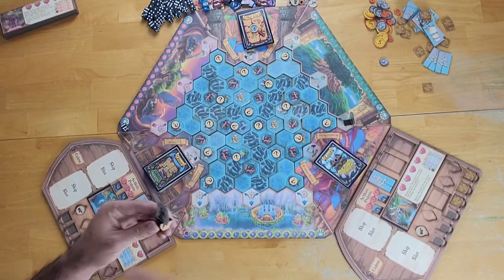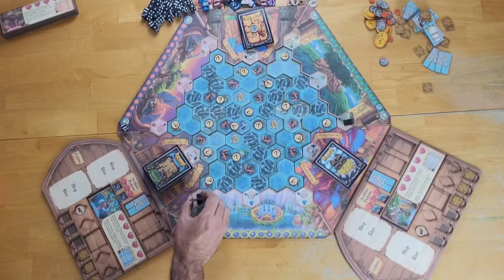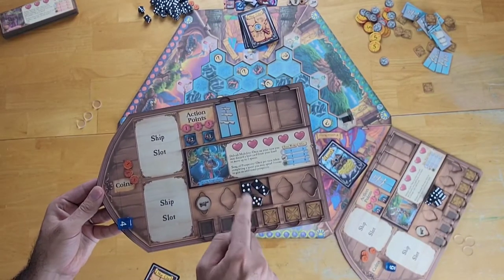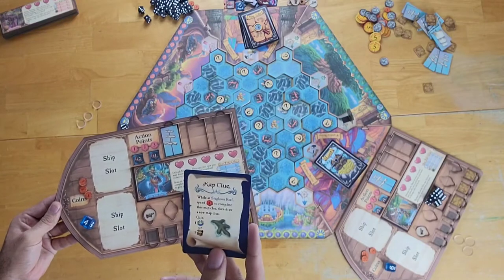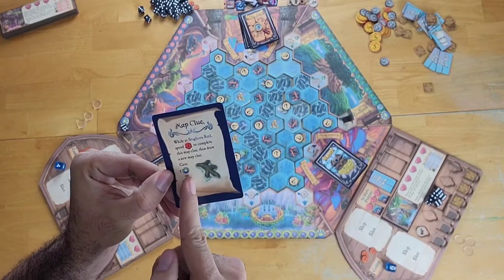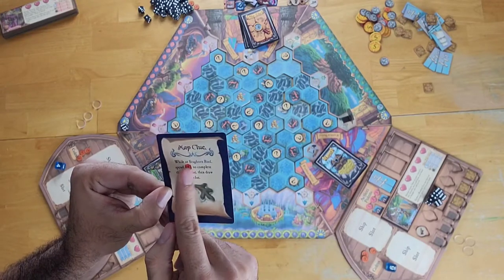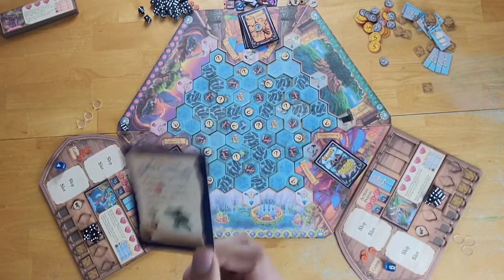Each player gets a ship pawn with their character standing and begins the game by choosing a starting location in one of the three kingdoms. Each player also begins the game with three coins, five black ammo dice, a world traveler die, and one map clue card. These map clue cards are additional ways of getting victory points or loot cards. For example, one says: while at Staghorn Reef, you can spend one action to complete this map clue, draw a new map clue, and choose to get either a victory point or a loot card.